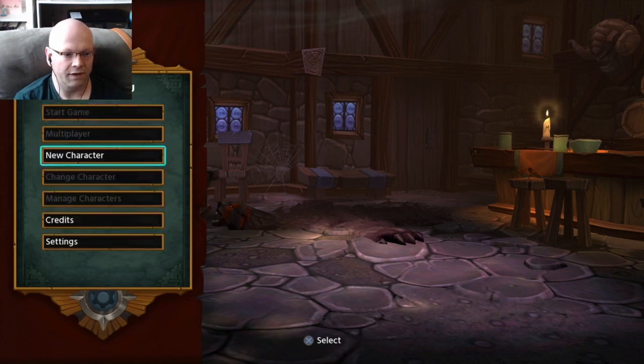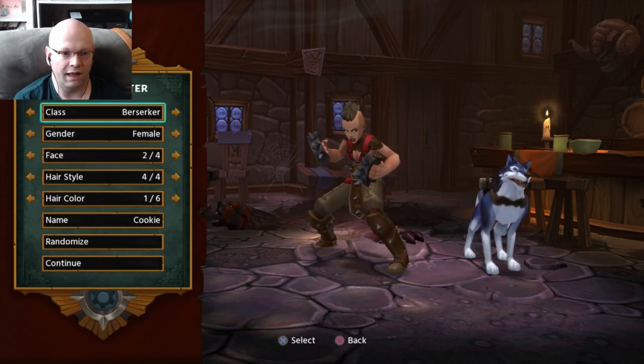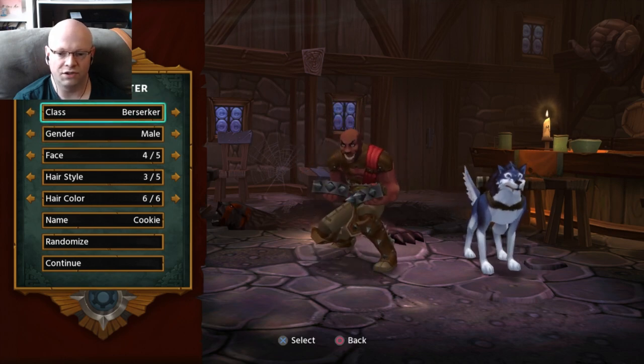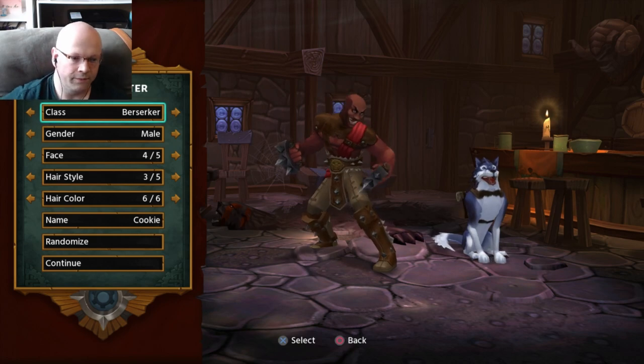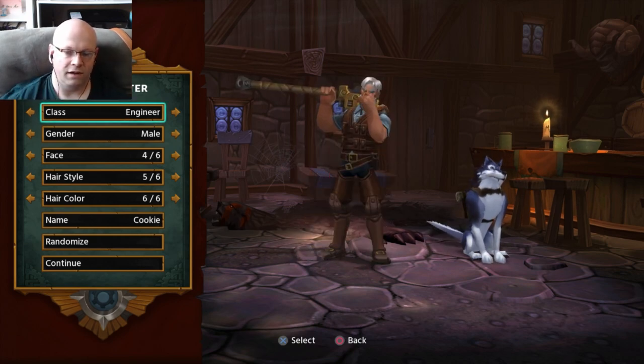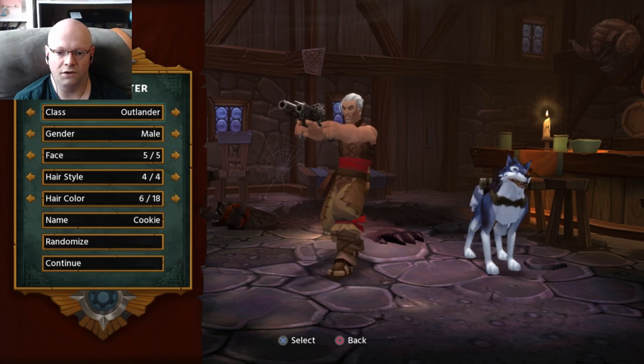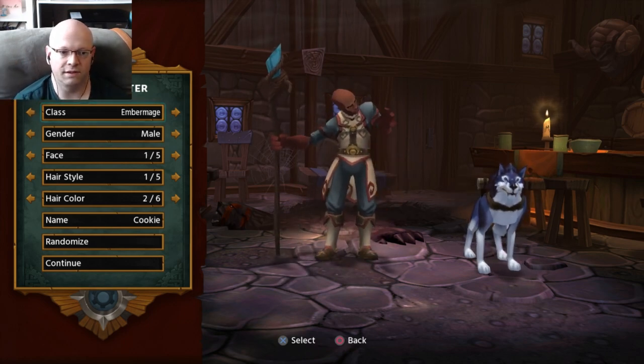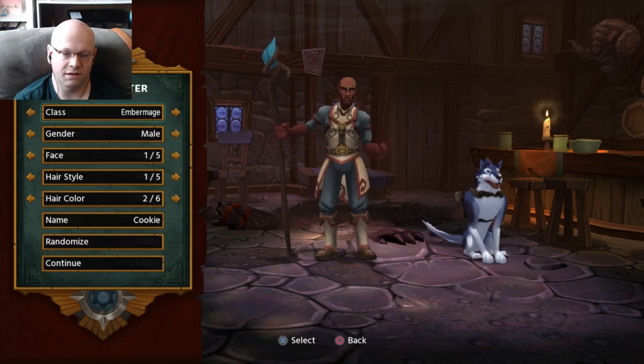That is all we have. Then we create a new character. We've got four classes. We can be male or female. We can be a berserker, which is a melee with fist weapons. We've got the engineer, powerful melee. We've got an outlander - it's like a hunter ranged kind of thing. And then you've got the ember mage, which is like a mage, a caster.